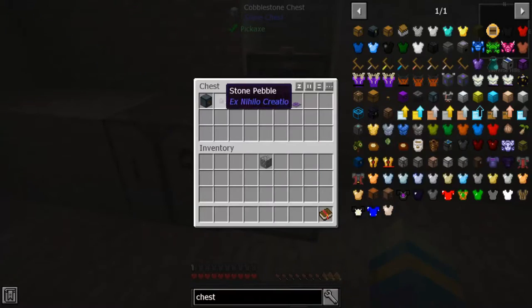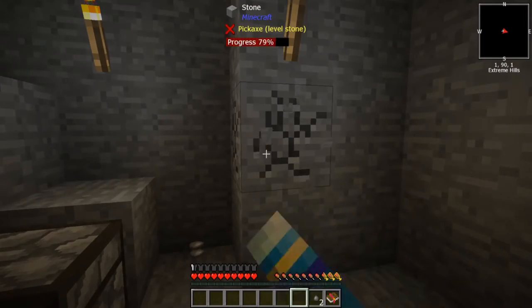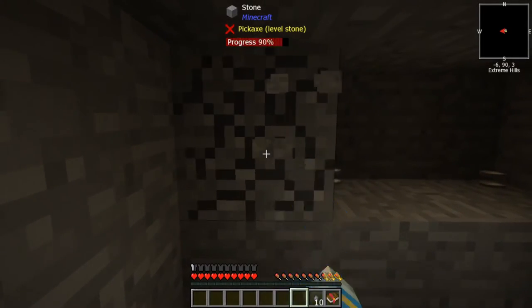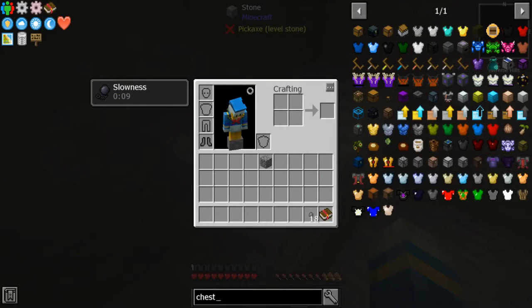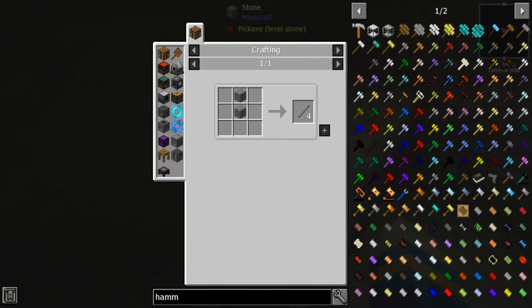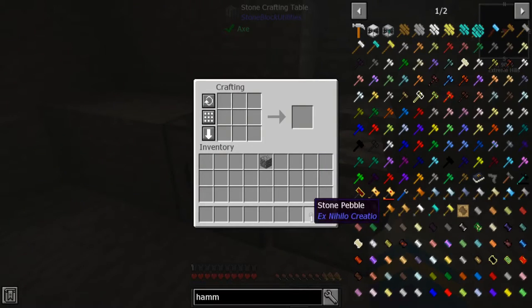Let's grab these pebbles. Actually, let's get some more cobblestone before we start doing all that. Let's keep going this way. I'm not sure how to make the hammer so we're gonna look at the recipe. 18 cobblestone should be enough. Stone hammer — oh, you need wood too. Okay so it's like a normal — wait, scared me, I thought there was a creeper behind me!